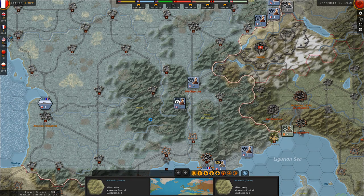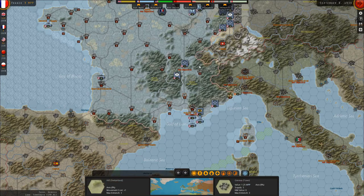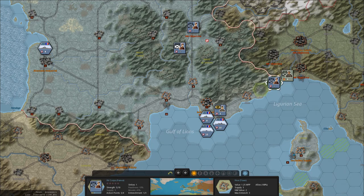We have to expect that eventually the Germans will come through Belgium and the Netherlands, so we'll move a unit up there. The reserve corps in Paris we will keep there. In the south, one of my strategies is to have a small French force push towards Italy to preoccupy the Italians — the goal being to divert their attention away from the Balkans and North Africa. So we'll move this corps up there and the Alp army along that border line. The garrison stays in place.